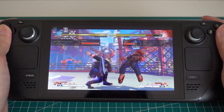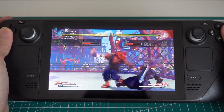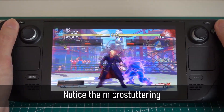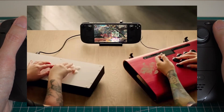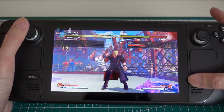When the Steam Deck first arrived, I immediately noticed that fighting games, of all things, were not running smoothly in game mode, whilst most other games seemed to be unaffected by this issue. This is rather odd considering Guilty Gear Strive was featured quite prominently on early marketing materials. Could it be due to the scaling filters, or is it the universe's way of testing us mere fighting game purveyors?